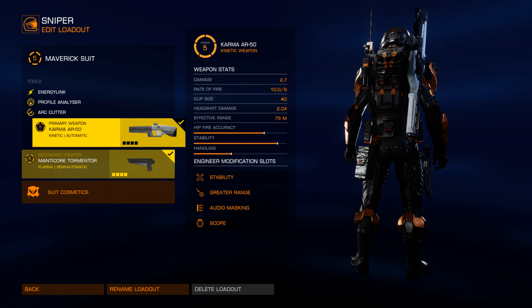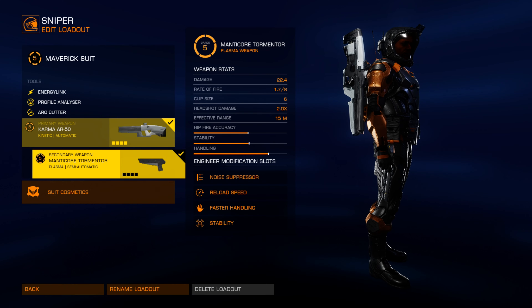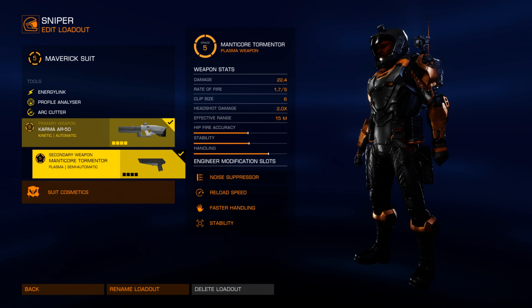The Maverick suit has one primary weapon and one secondary weapon. My secondary weapon of choice is the Manticore Oppressor which at grade 5 will take out any shielded target with two shots or any unshielded target with one shot, but it does have a limited effective range.